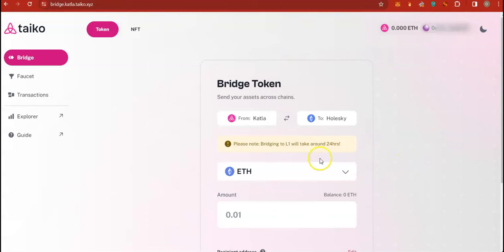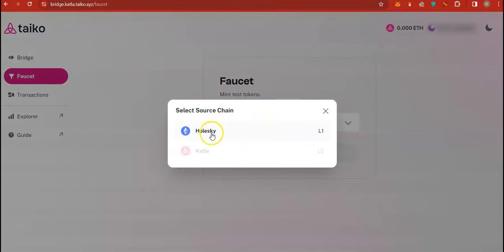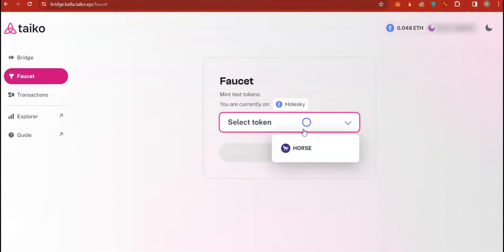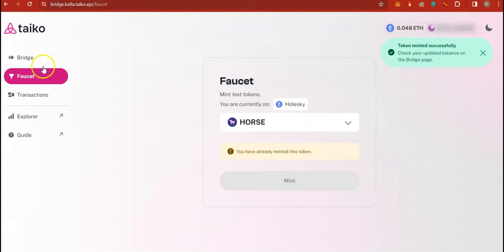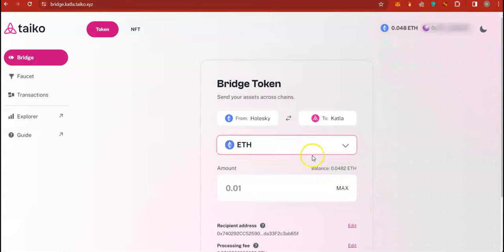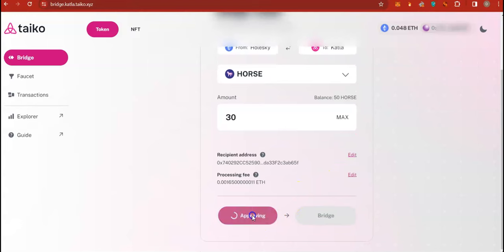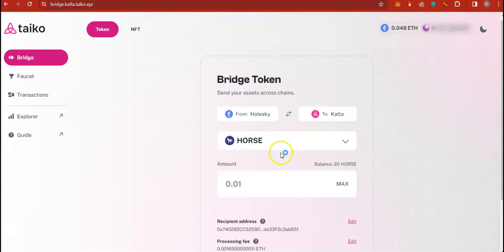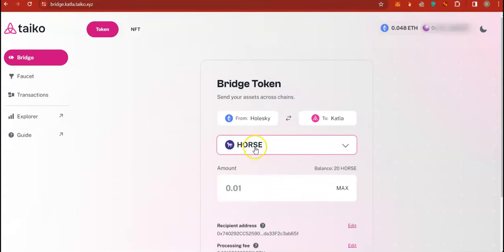While we wait for the bridging to complete, go to the faucet and claim some HORSE tokens on Holesky. Ensure the network is set to Holesky, select HORSE, and click Mint. Now let's go and bridge the HORSE tokens over to Taiko Katla as well. I will bridge around 30 HORSE. We will have to wait for our bridging to complete so that we can do more transactions on Taiko Katla.